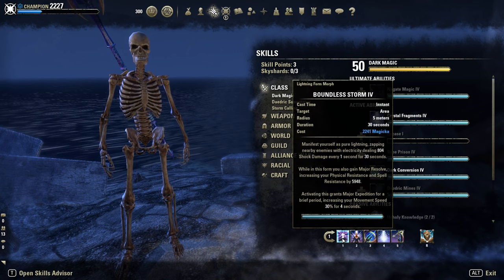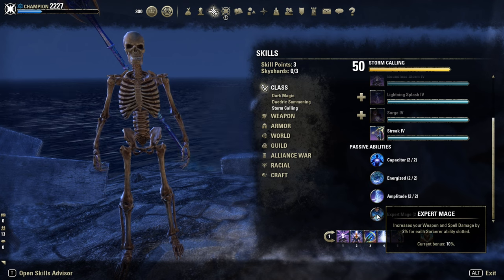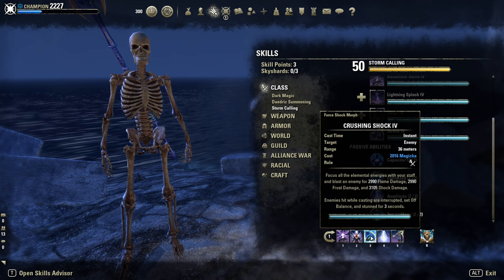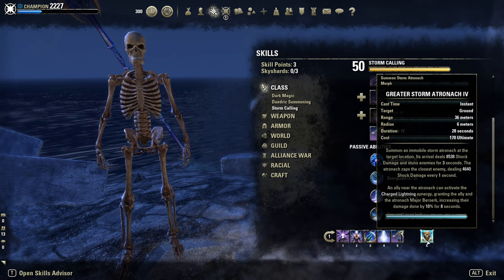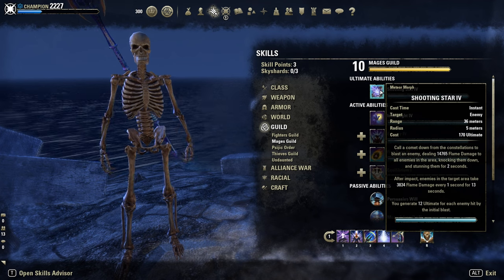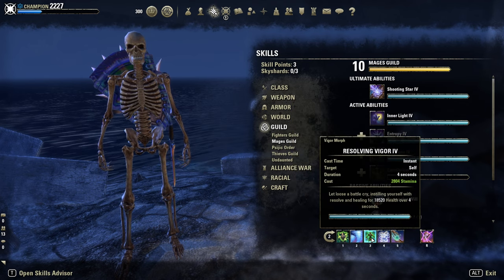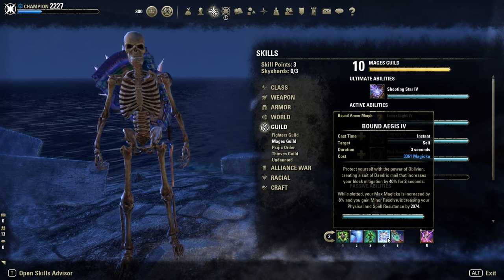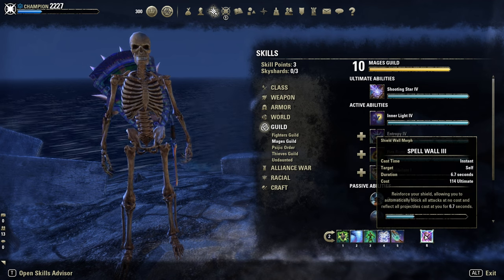Quick look at the skills. Boundless Storm is our resistance buff on the frontbar, for the extra 2% spell damage thanks to Expert Mage. Then Haunting Curse, our burst DoT. Crushing Shock as spammable. Crystal Fragments and Streak for mobility. Greater Storm Atronach as offensive ultimate — alternatively you could use Shooting Star. On the backbar: Dampen Magic and Hardened Ward for shields. Resolving Vigor — no Rapid Regen anymore, no restoration. Bound Aegis is just slotted for Minor Resolve and the 8% max magicka which increases our shield size. Dark Conversion for sustain and healing. And Spell Wall as the defensive ultimate.